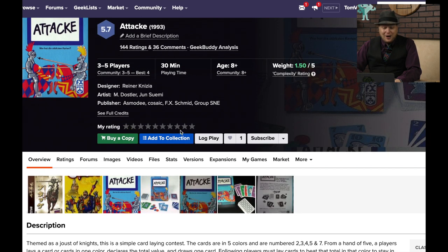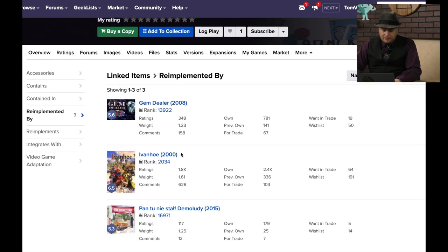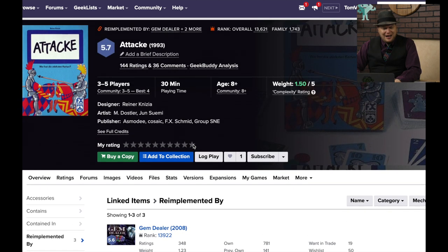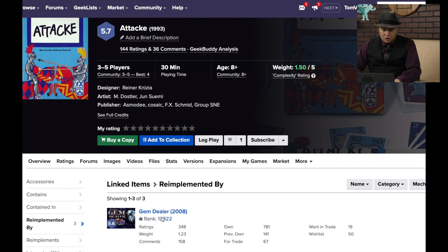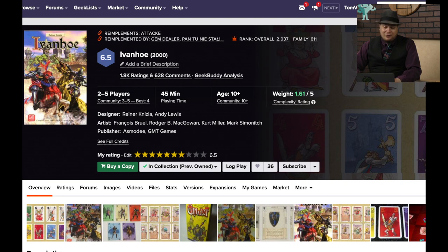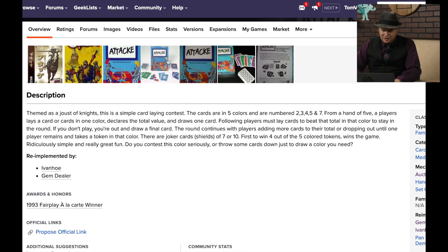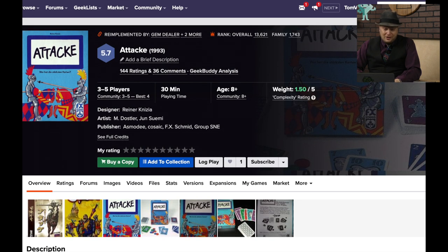Attack with an E has 144 ratings. This is from Reiner Knizia and came out in 1993. It was re-implemented by Gem Dealer plus two more things. I played Ivanhoe and I played Gem Dealer — I don't remember thinking either one was that fantastic. Gem Dealer is actually ranked lower than this, and Ivanhoe is ranked in the 2000s. I gave that one a 6 and Ivanhoe a 6.5. They're essentially the same game, all based on this original Attack. It's a joust of knights — you gotta play cards. Interesting that the older one just hasn't got much love.